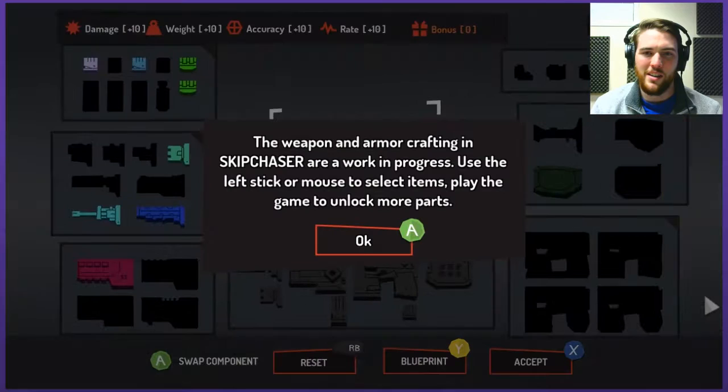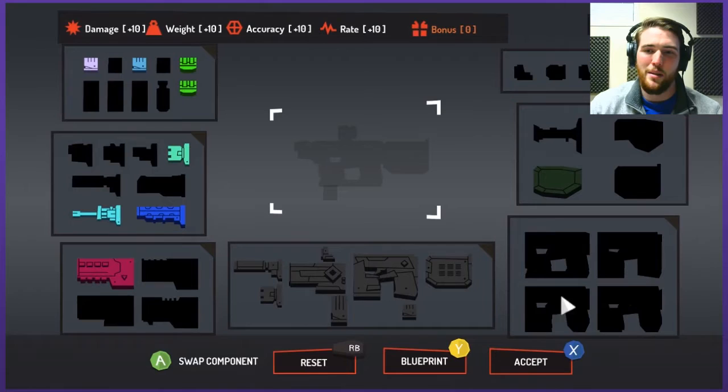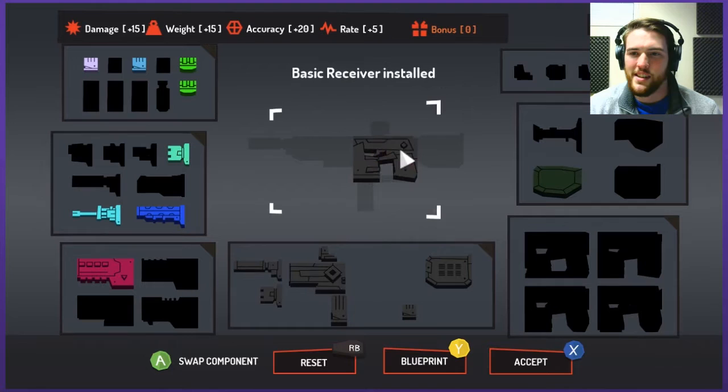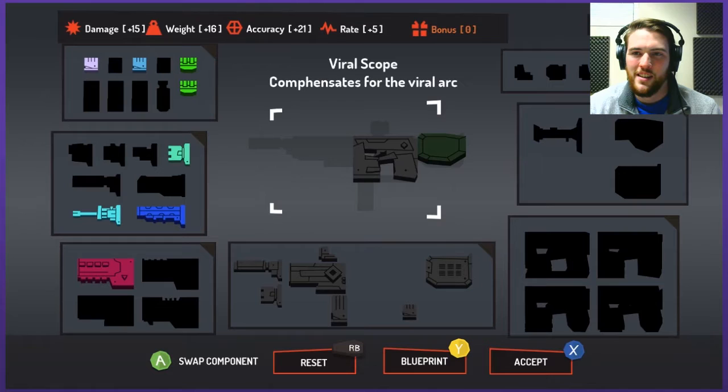Here's a quick area where you can access the workbench. The weapon and armor crafting in Skip Chaser are a work in progress. I do have a few things I can show off. You can switch between your different blueprints. I'm going to build my bigger weapon first. I have to use the basic receiver because that's all I have. There's the stock, and I have this one that just says 'friends forever' — I'll use that. The viral scope compensates for the viral arc, which I don't really know what that means, but I'll go ahead and throw it on there anyways.